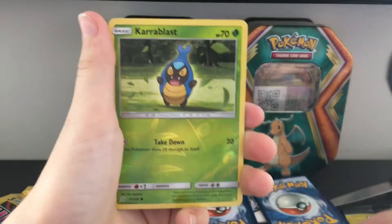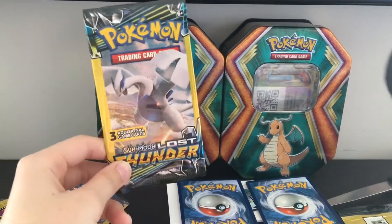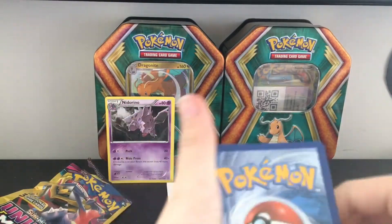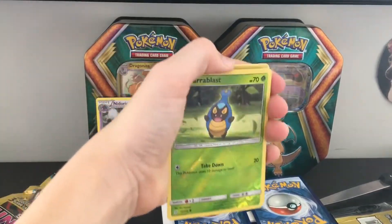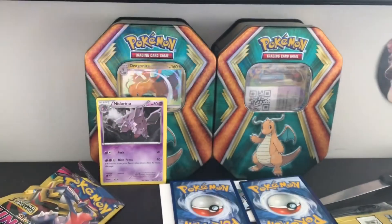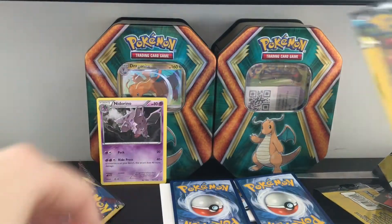I have an Abandoned Mine, a Joltik, an Ear Ringing item, and a shiny card. I believe that's how you pronounce it — I don't know. Part of the video was corrupted, sorry guys. So I have these two shiny cards and these two rares, but all the trainers are still rare.